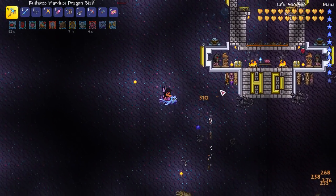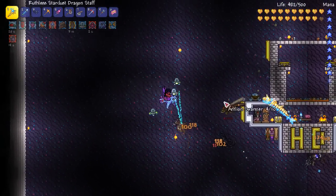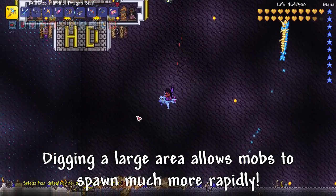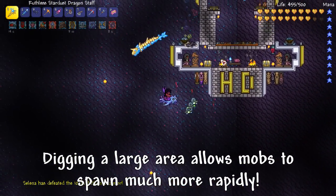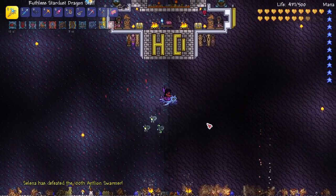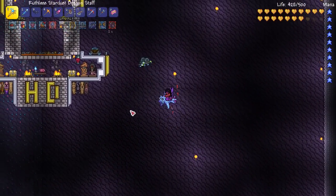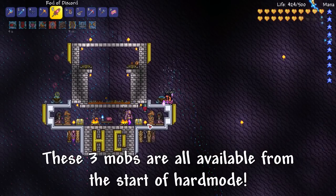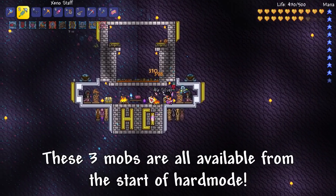Now you might just want to dig a giant hole in the ground underneath. I've made a bit of a farm too because I love making AFK farms and I wanted to easily collect all of the stuff from this new expansion. But basically all you need to do is be in hard mode, dig a big hole in the ground, you can use a Lava Trap if you want, you can use Summons.